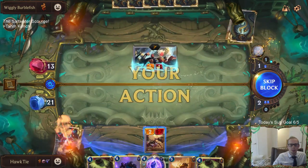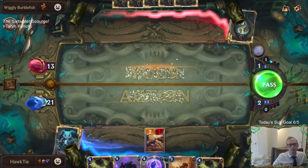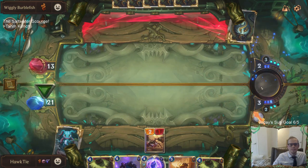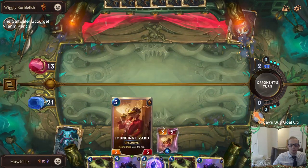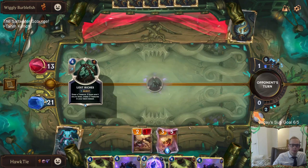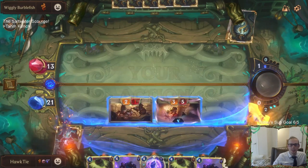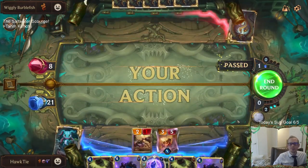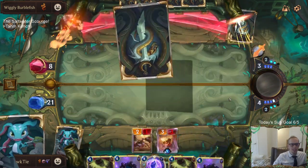We'll save this two mana - that doesn't seem like a good attack. They're testing to see if I'll block or not, but I'm gonna block - I'm not scared. Oh, Lost Riches - we could have had that card. We got Malphite instead. We now have three champions: Malphite, Taric, and Tahm Kench. Weird champion combinations, that's for sure.